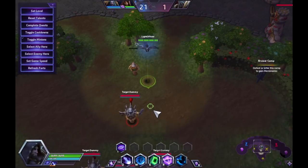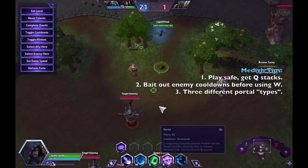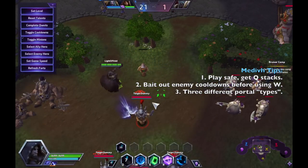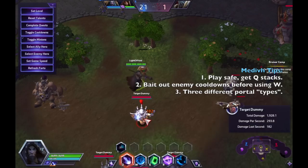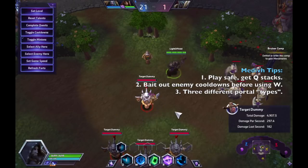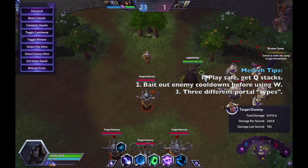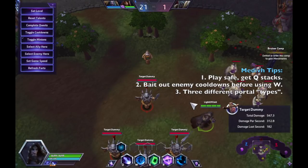Now let's talk tips for Medivh's abilities. For Arcane Rift, it is very important to start stacking early in the game. Preferably stick with your team in the four-man rotation on two-lane maps, or soak XP in the top and bottom lanes on three-lane maps. You must be very careful about landing Arcane Rift — missing it costs a lot of mana and you lose the cooldown reduction, so it's imperative to land it.